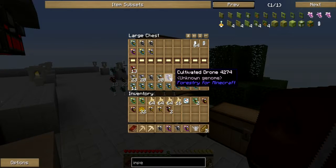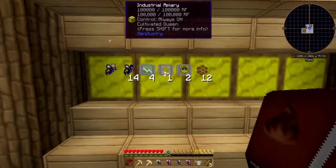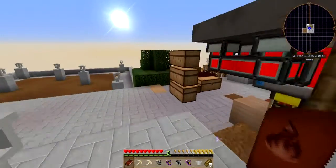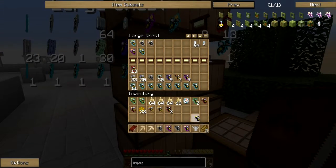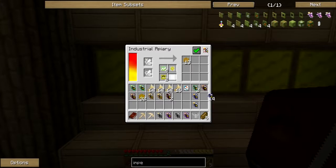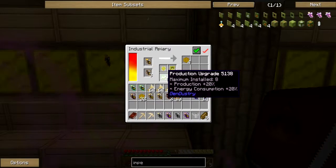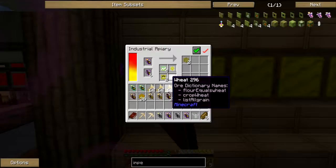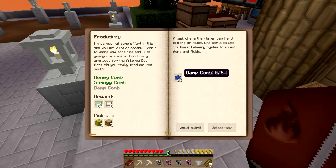Stringy combs - manual submit! Ooh, damp combs - do we have those? Not quite. Let's load up the water bees again. Let's take that water queen and put this in the productivity super-mega-fast-growth apiary. We'll take the other ones out and those will just run, putting the water queen in there because we need those combs pretty fast. That's going to give us 64 upgrades which means we can start really ramping up production.